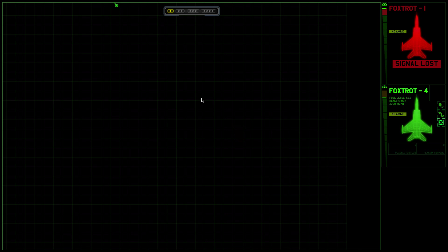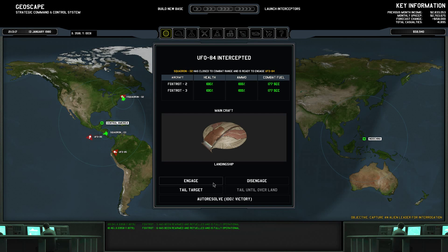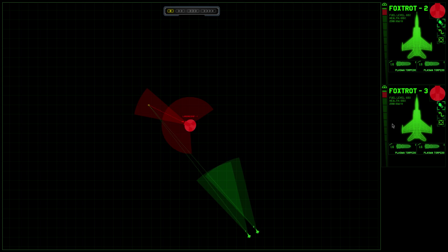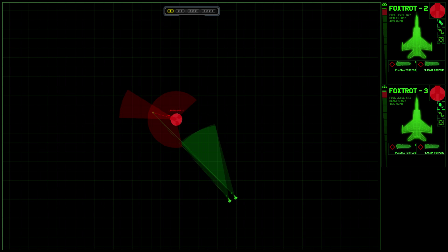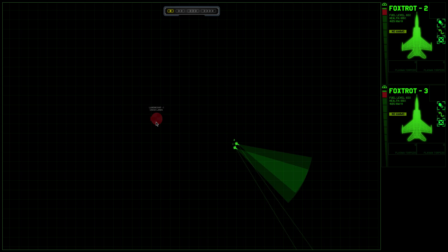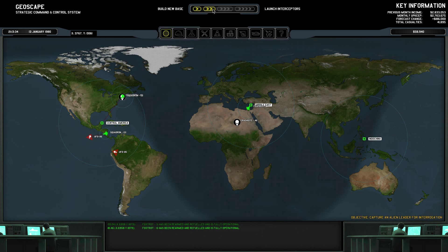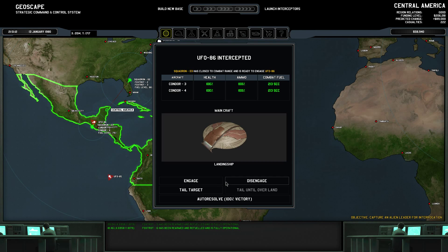I should have tailed the UFO first before attacking it. I don't like that this one is beelining toward my base. That looks like a better position - from behind, like this. Much cleaner kill. It's actually not heading for Central America. I could use auto-resolve - might be a better idea since I'm quite bad at this. But you have to learn sometime.